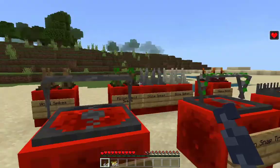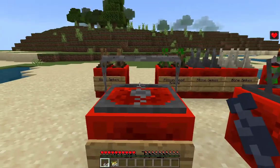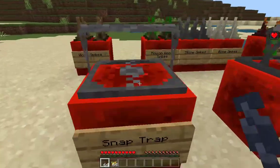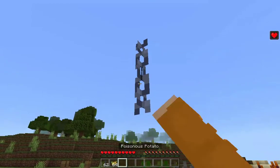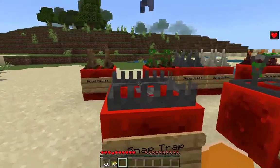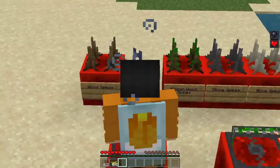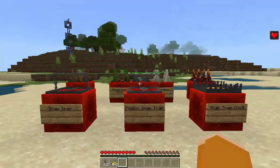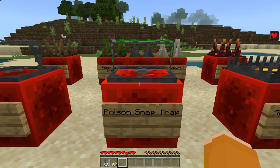The first trap we have here is the snap trap. I have regeneration and I'm in game mode zero. Snap traps can be activated with chain and also reset with chain. It deals like five to five and a half hearts of damage — that regeneration effect actually works wonders.